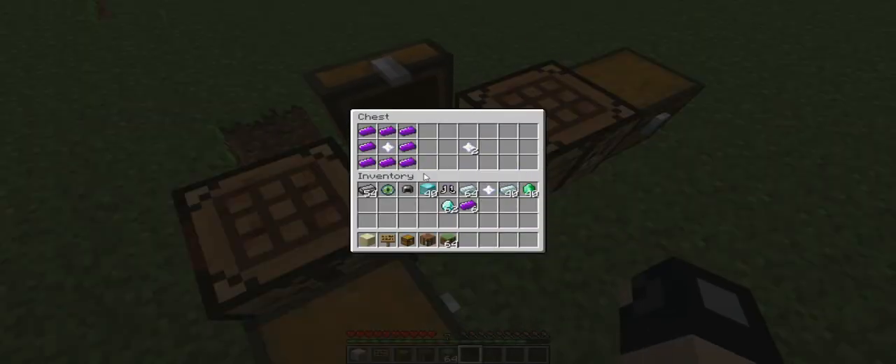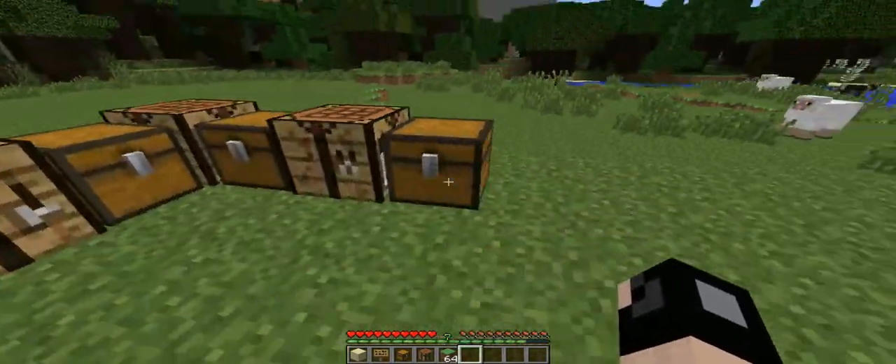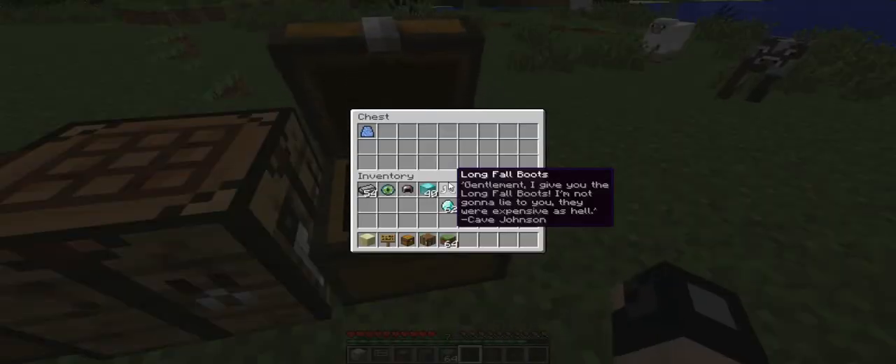There was no crafting recipe for the nether star, but you might notice I need a nether star here. What this is going to do is duplicate our nether star. So when we have our nether star and don't want to go kill another wither, we're just going to put eight ender ingots around it and that's going to give us another nether star. Pretty useful if you want to make more sets of ender armor. The ender dragon is a slight bit harder to kill than the wither, so I guess that's why the dragon egg can be crafted but the nether star just gets duplicated.